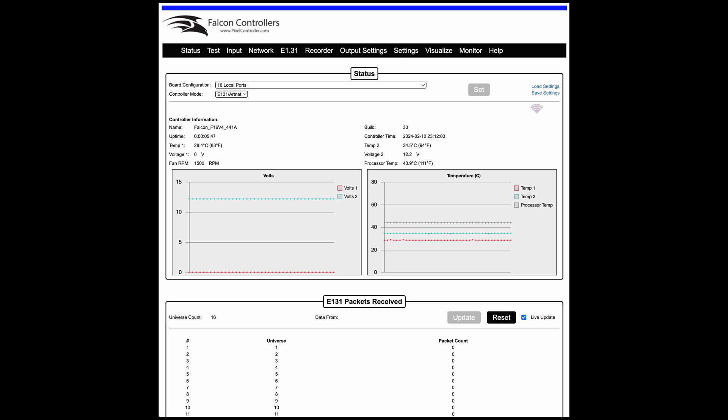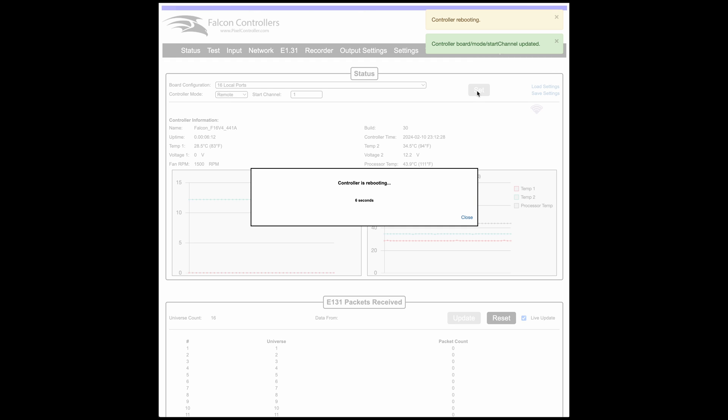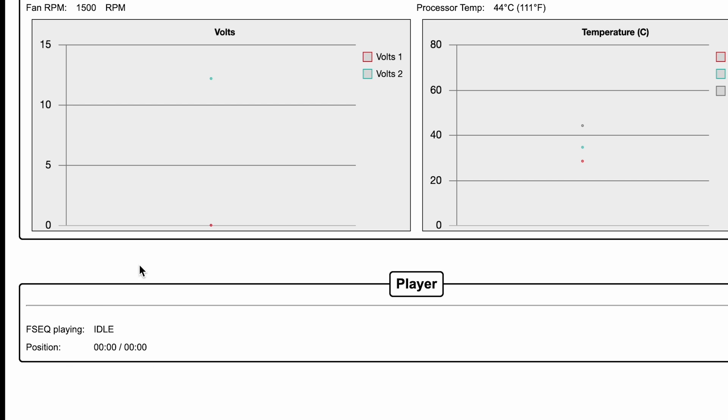If you open up a webpage to your controller, it should look something like this. It will probably be set to E1.31 Art-Net, which is basically just taking data from the player and outputting it to the pixels. But what you want to do is change it to Remote. You can set a start channel — I just left mine at one — hit Set, and now the controller will reboot. When it boots back up, it will boot into remote mode.